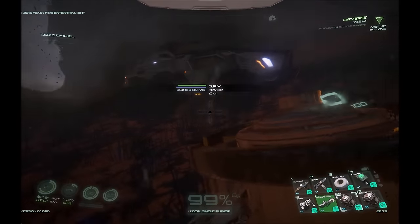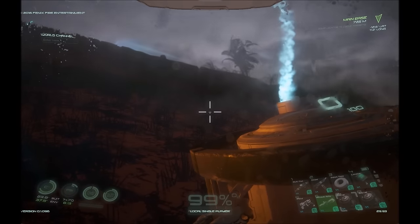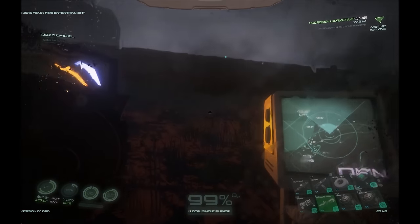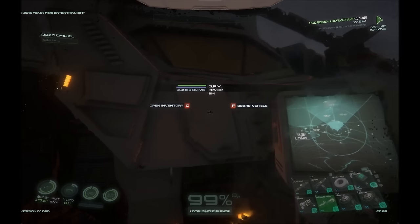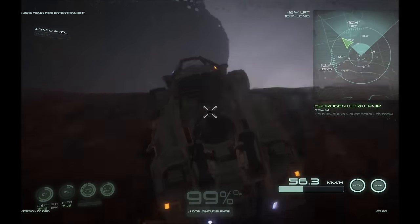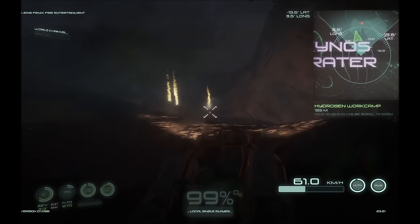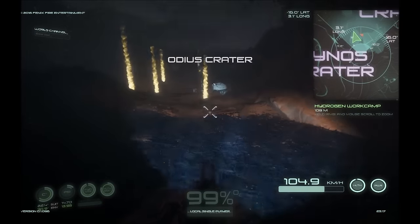Now we need two hydrogen. One of the beacons I have is 'hydrogen work camp,' and if you watched my locator mini tutorial, you'll know how to set these up. Let's go ahead and mount up and we'll head over to my hydrogen work camp. All right, here we are — this is my hydrogen work camp.